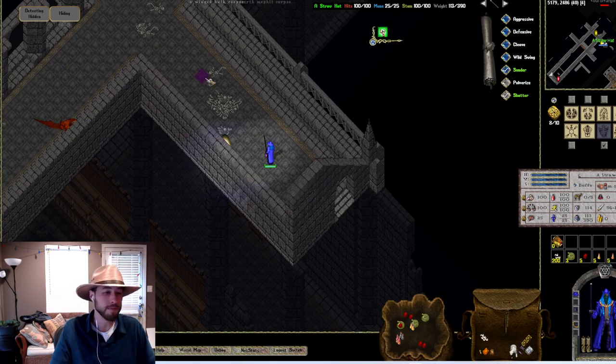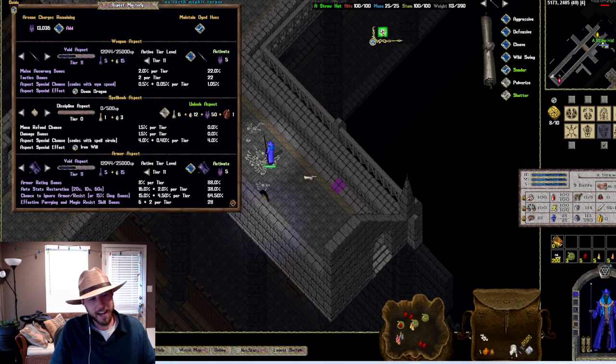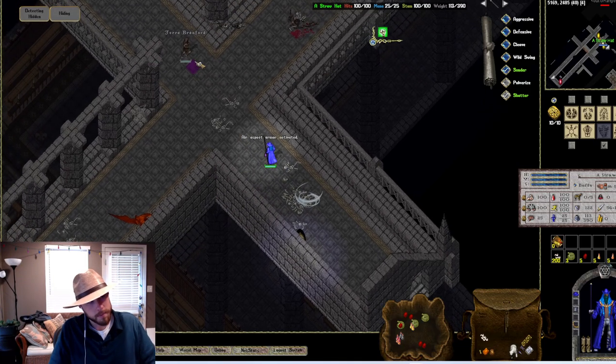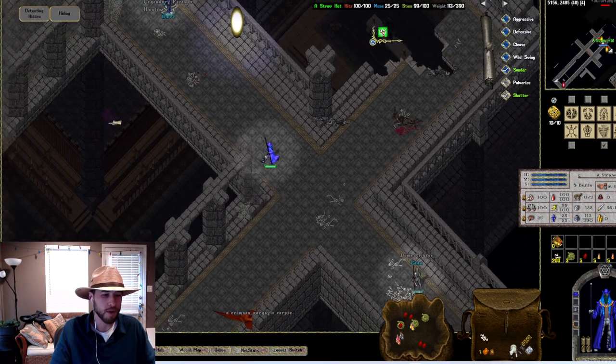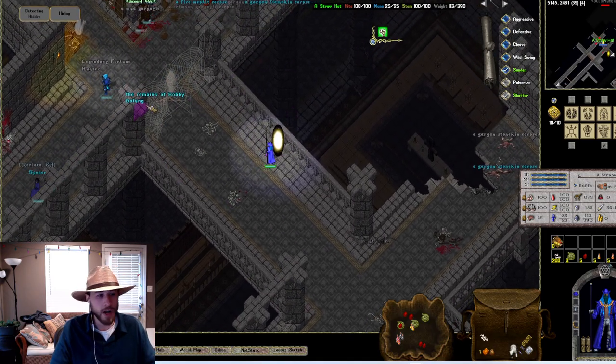I'm going to change my aspect up. I know I need to farm Void, but for the video we'll do Void Weapon, Air Armor. We got a Thief already off the bat — I'm not going to bother with Thieves. I'm going to go over level one in depth. Yellow Moongate — you can recall out if you need to. Our first mob here is a Mud Gargoyle, then a Frost Mephit, and then a Winged Hulk.